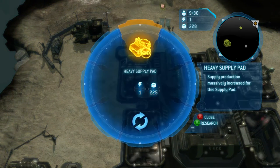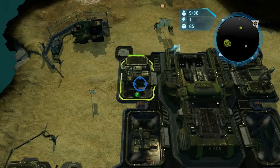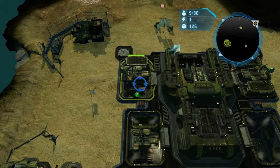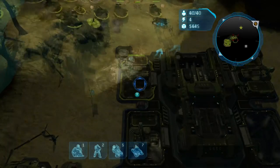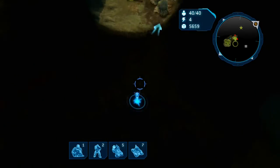So you can see here I'm just starting up my base — this is where you start off. I just make a bunch of supply pads for the most part and build up my army. Not many enemies come at you, so you could easily build up a huge force before moving out. For this mission I made a mix of wolverines and tanks.